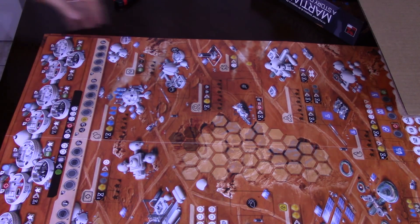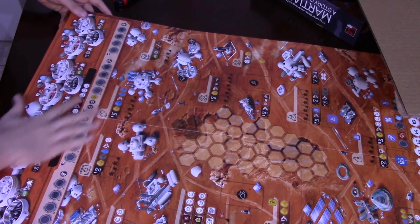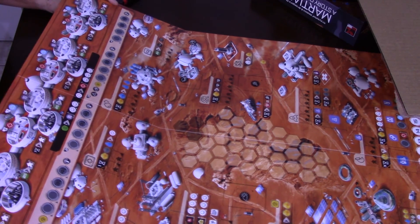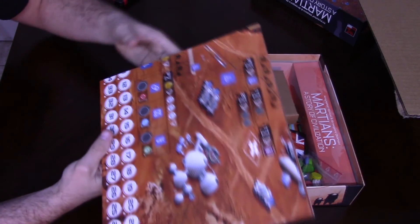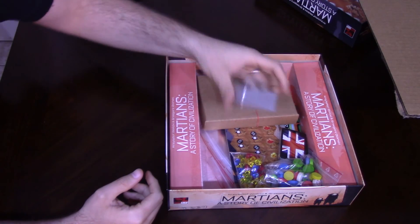Other than the color difference it looks pretty much identical. I really like the look of everything though - it's very high-tech and sci-fi but still maintaining a very real look to it. Like, that's probably what a little living quarters station would kind of look like. Not really sure what the British cards are for but we'll look at those in a minute.